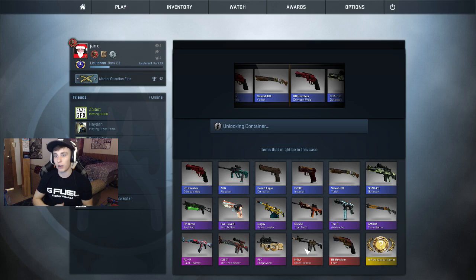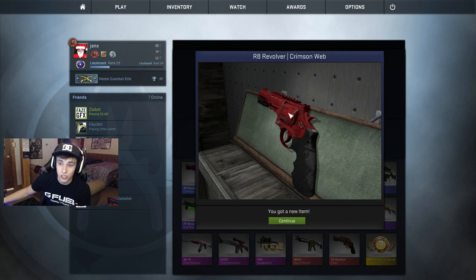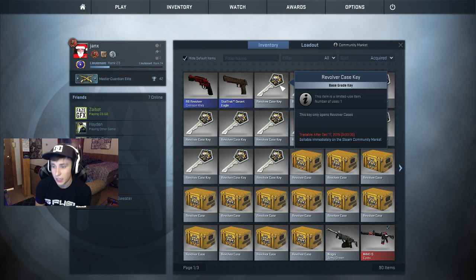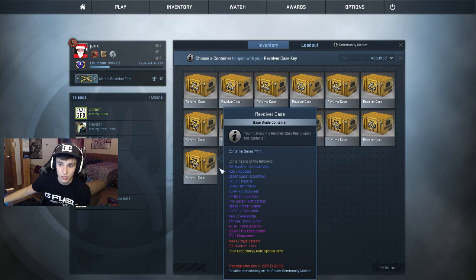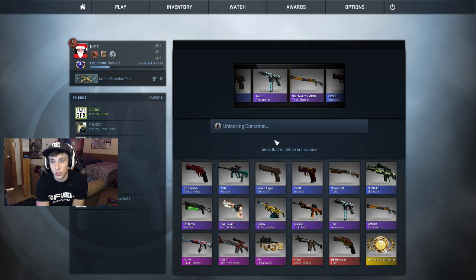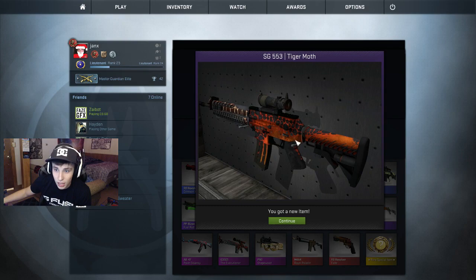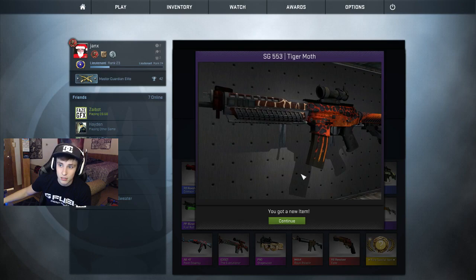The R8 Crimson Web — it's a blue, that's a pretty neat blue. That thing is beat to shit but the Crimson Web blue, you can't really complain about that. But I'd rather not get 15 blues out of these cases that I spent money on — money I could have spent on Chipotle. Every single time I open a shitty item, that's like a couple burritos that just flew down the drain. Okay, we got the SG Tiger Moth — I never use that gun so I'm probably gonna sell it. That skin is dope though, looks like lava with little paw prints.